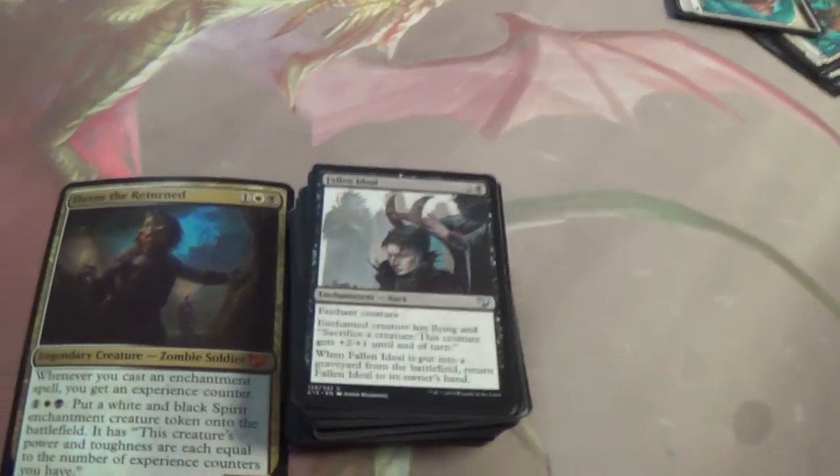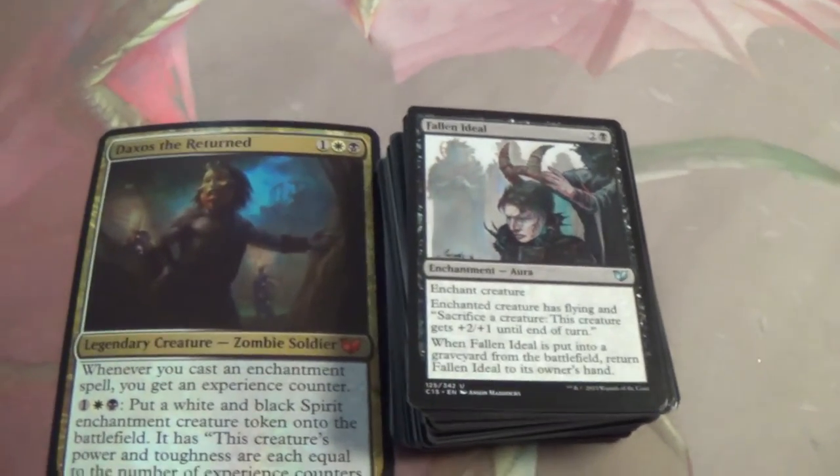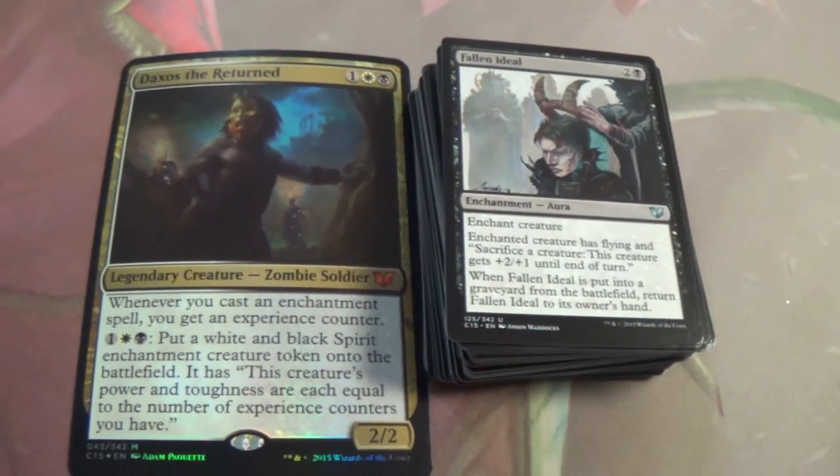And it's not sacrifice this creature — it's sacrifice a creature. So it's a Nantuko Husk style effect.